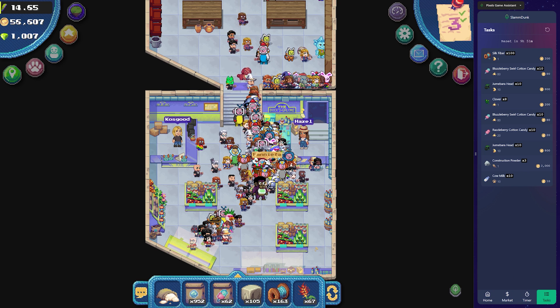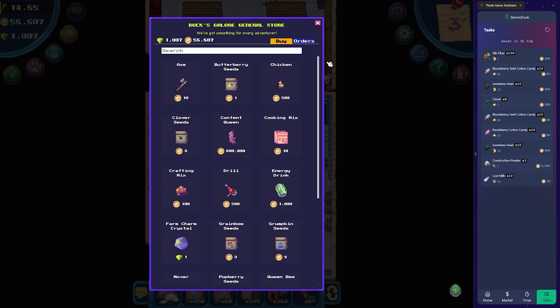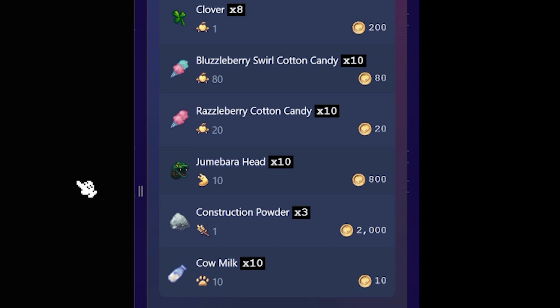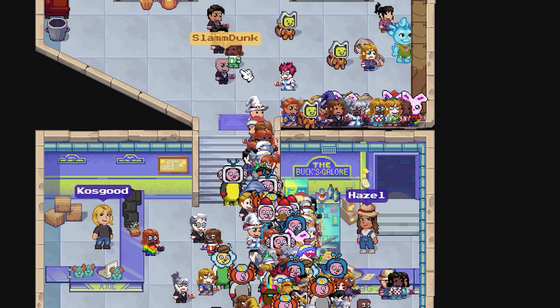We can see our current orders — this is our orders list here, currently marked. Now if we have a look at our orders, you'll see it syncs up with the tasks window. We've brought along a couple of things, we'll just deliver these — deliver the sift fiber and the razzleberry — and you'll see here it syncs up with the extension, five-minute timer ticking down.